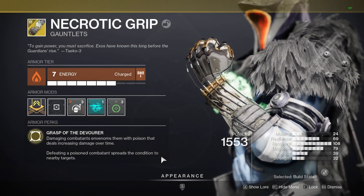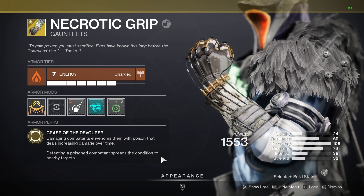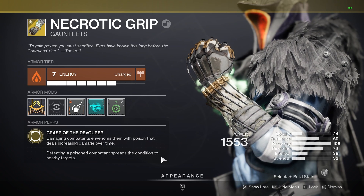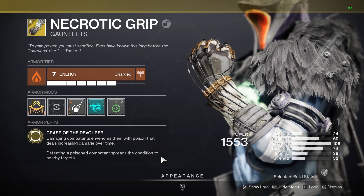Just looking at the base exotics first — with Necrotic Grips, dealing melee damage to an enemy is going to apply Poison to them, which obviously deals damage over time, and then if we end up killing the enemy, this Poison is then spread in a pretty large radius to all other nearby enemies.